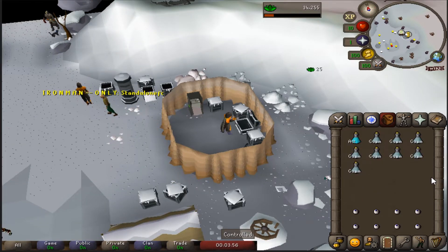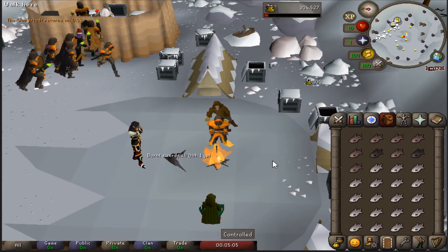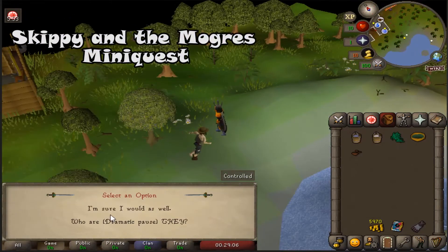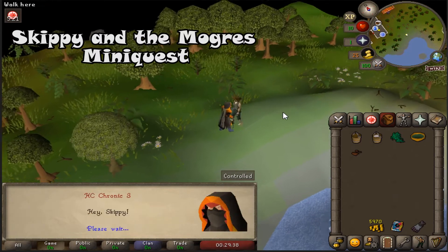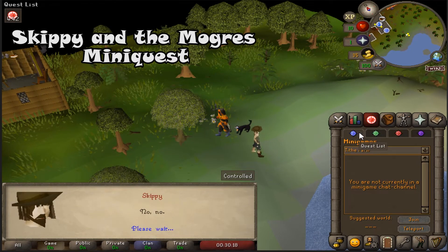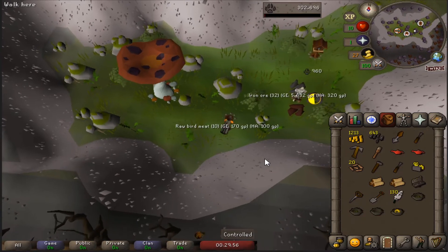Just making use of some more crate rewards. I've also done the Skippy and the Mogas mini quest because I'm a completionist — I need it to be green. Back to some more birdhouses.